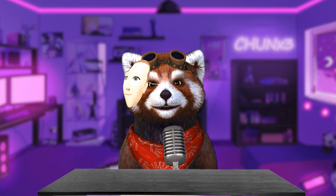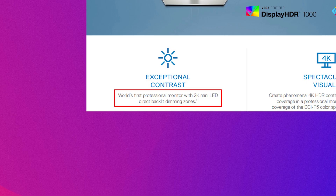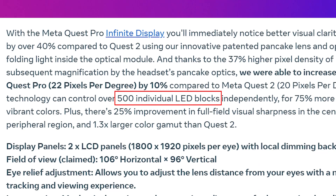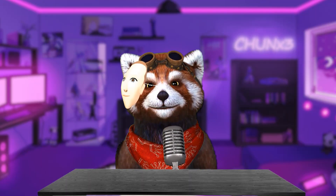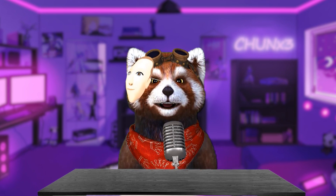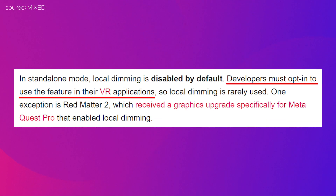For professional-grade monitors, there are more than 2000 dimming zones, while for the Quest Pro there are 500 dimming zones. However, the Quest Pro didn't have local dimming enabled at launch, even though it had mini-LED. To be precise, developers had to do additional development to enable local dimming in their apps.